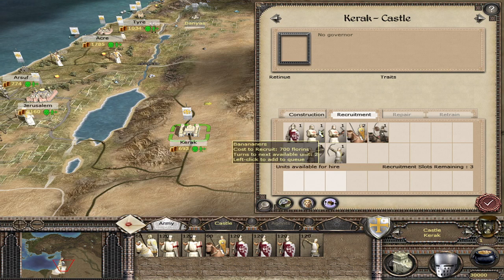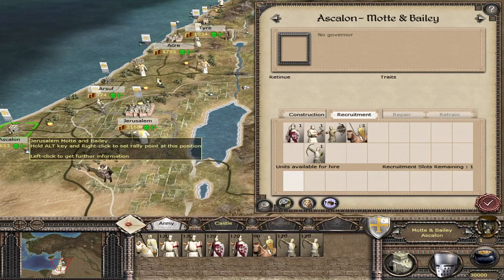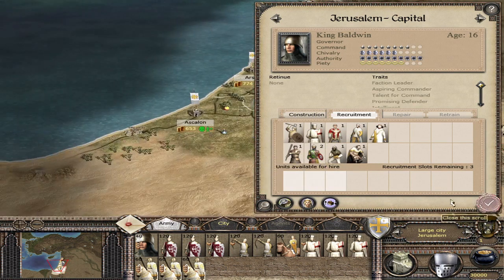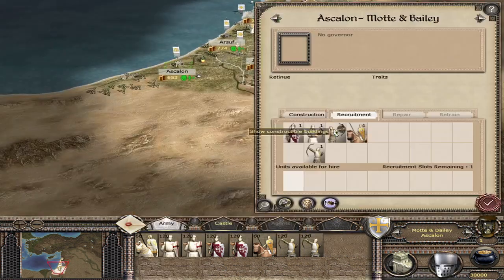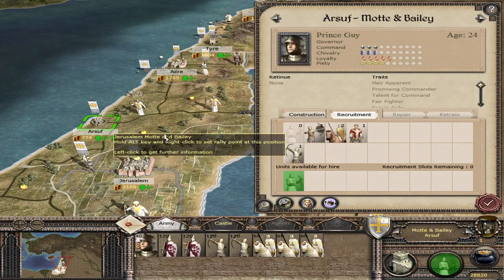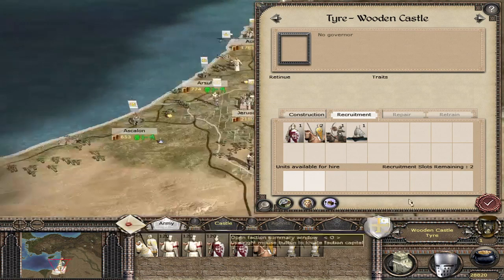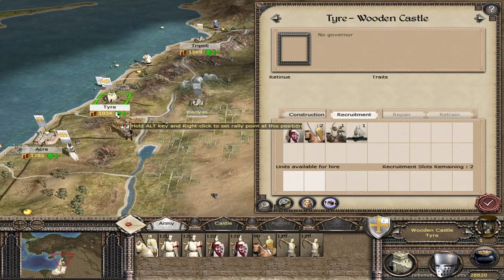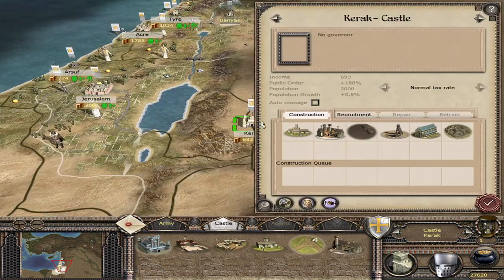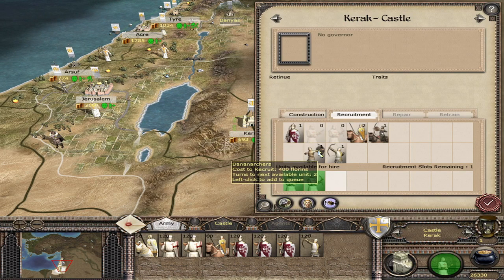These can only be trained in castles, I think, but the others can be trained in any Mott and Bailey. Cities don't get them — we just get normal units there. Let's start recruiting some troops and get some bananas on the field. We'll focus mostly on the crossbows, they're the better ones. Oh, we can't train them yet — we need to build a bow first. Let's get all types here, including the big nuke banana ones.